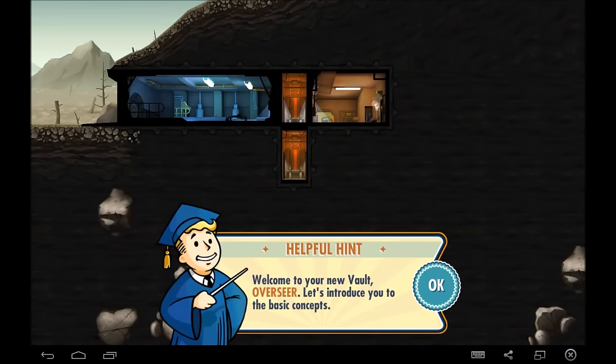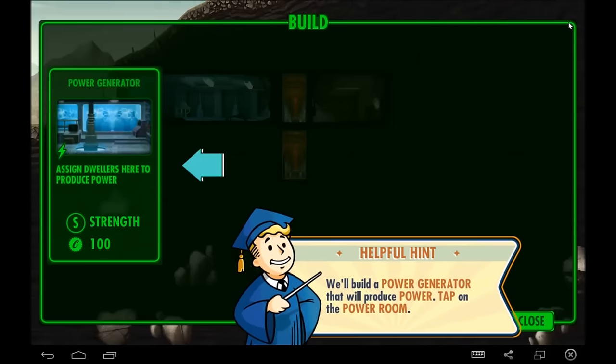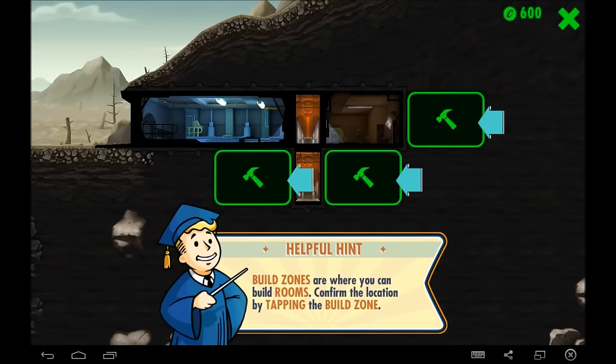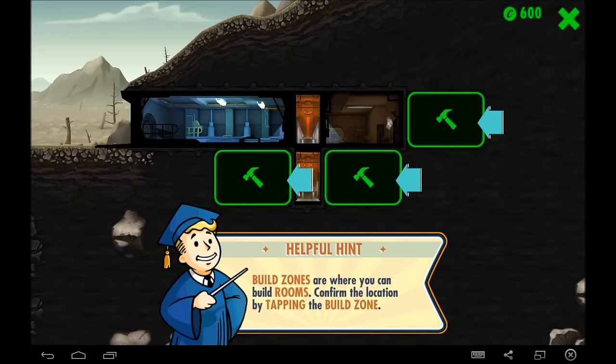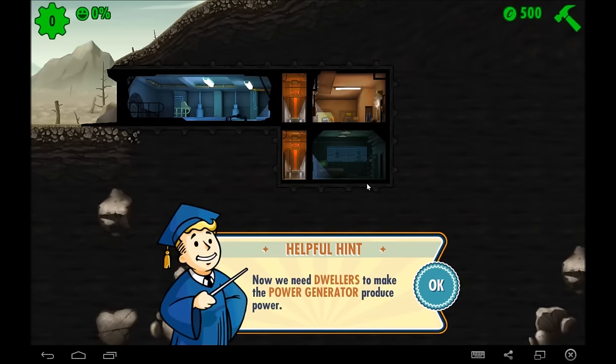We are going to start this with the tutorial. We are the Overseer. This game plays a little bit like a Sims Hotel game, a little bit like FTL, a little bit like Progress Quest — look it up if you haven't, it's fun. We are going to build a room starting with the construction icon. We are given the power generator — it's the only one we have access to at the start. We want to place it kind of centrally located to where we are going to place other rooms, because the closer your room is to the power room, the better off it is.